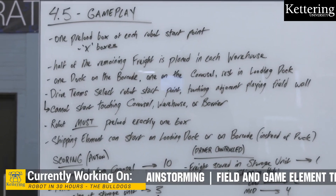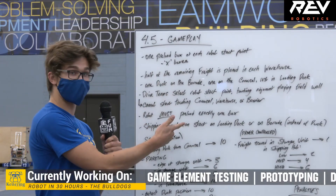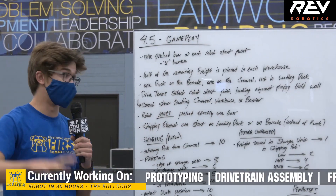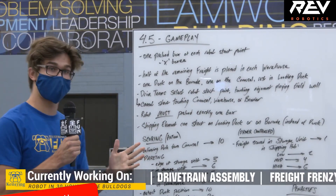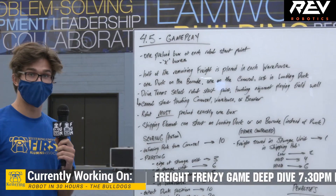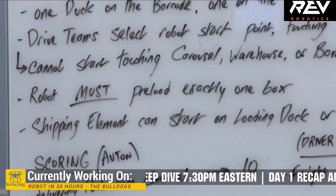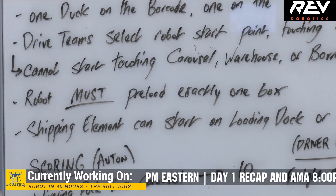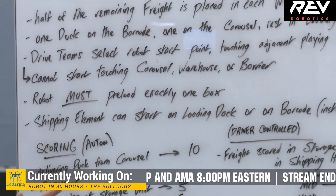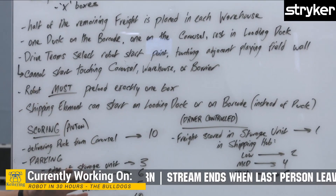Drive teams can select the robot start point. It's pretty similar to past FTC games where you can put it anywhere on the Alliance wall, but it cannot be touching the carousel, the warehouse, or the barrier — so you are limited to that open stretch of wall. Robots must preload exactly one box; 'must' was a hard word used in the rule, meaning you have to preload a box. Your team's custom shipping element can start on the loading dock or barcode in place of a duck, and if you do that, the extra duck just goes back to your Alliance loading bay.